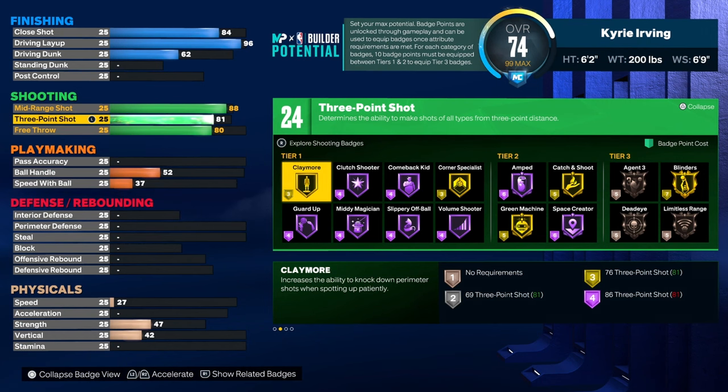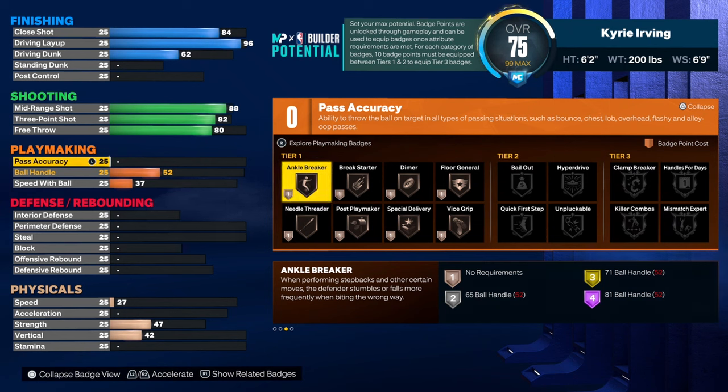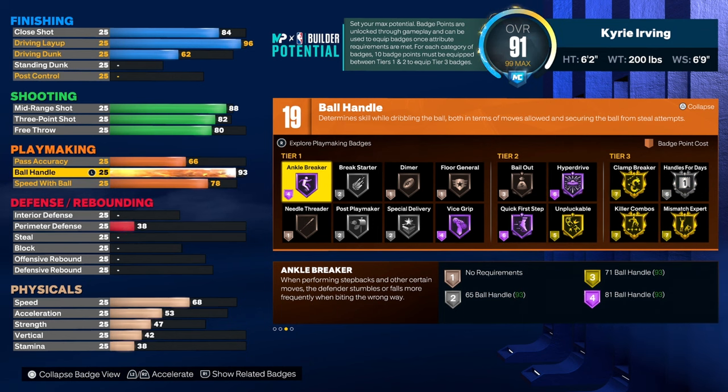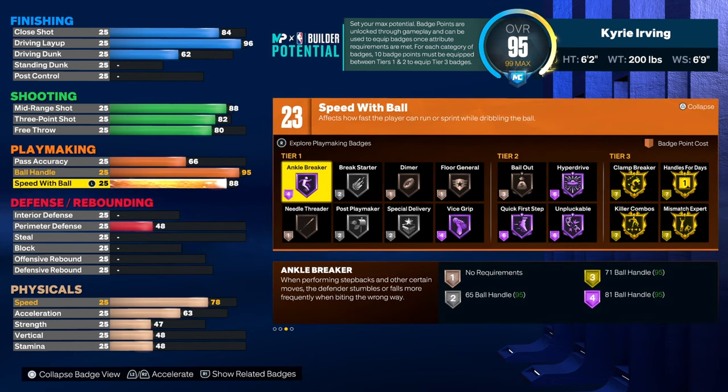You can go with an 81 if you want, but I just want 82. Pass accuracy I'm gonna do a 66. Ball handling 95, just so you have a Hall of Fame on-ball in case you want it — it's a Kyrie build so I just think you should have that high. Speed with ball I'm gonna go to 89, just so you're extra quick with the ball, and you have 24 playmaking badges.